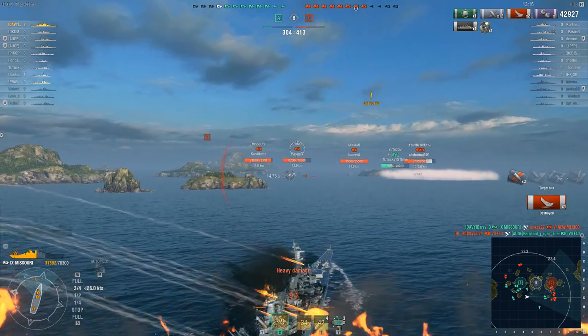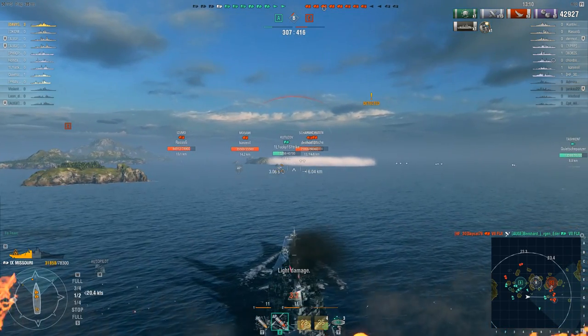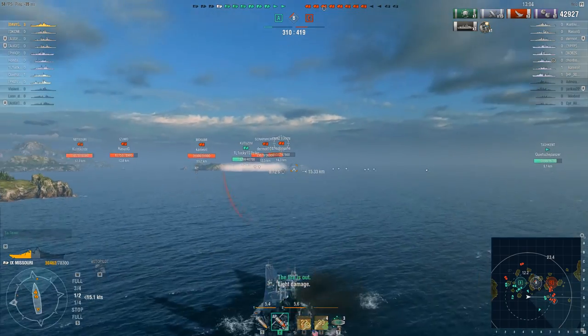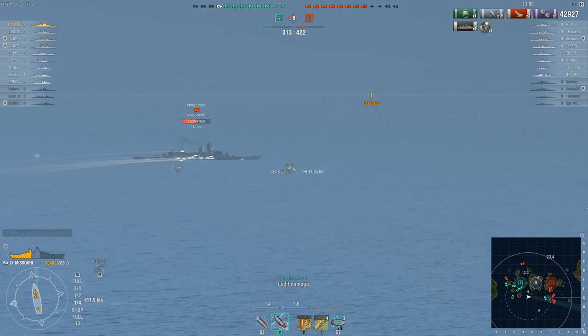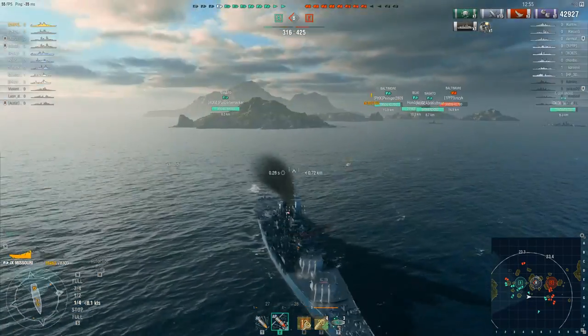Meanwhile, the front turrets have just swung around to get a line of bearing on that New Mexico, who takes a big hit — kill number three. But the fun and games are not over yet. Barsi still has to endure high-explosive spam from that Saint-Louis on the port side, because up ahead there's another Missouri, an Izumo, a Scharnhorst, a Mogami, and a Prinz Eugen. For the moment most of them are concentrating their fire on the Kutuzov up front, who is basically just begging to be citadeled from the side.